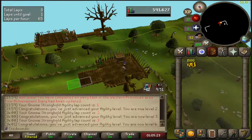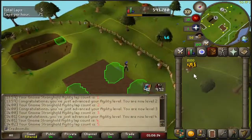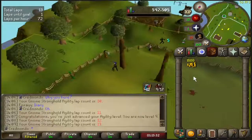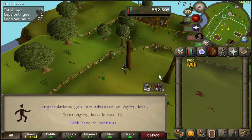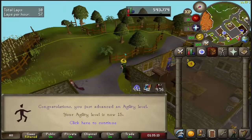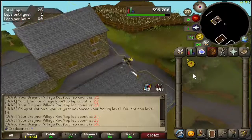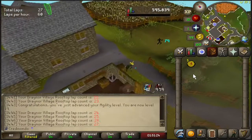First goal is to get full graceful, so let's start running some laps. Here's level 5 agility and level 10 agility. Time to move over to the Draynor village rooftops. Here is level 15 agility and level 20 agility.